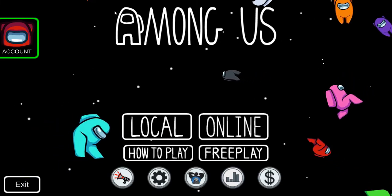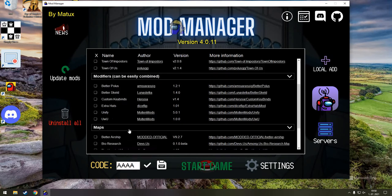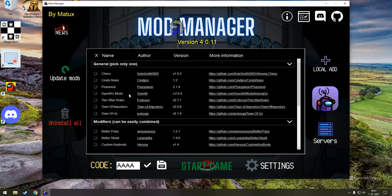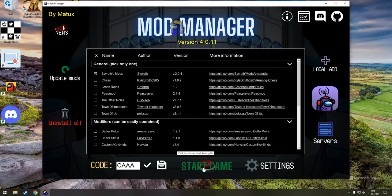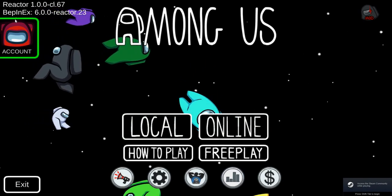I'm going to show you how to do this. You have to uninstall first, then choose which role you want to play. There are maps like the Battery, Research, Haunted Mansion, and the Maze. Choose what you want — I'll choose Serious Mode. Click 'Update Modes,' then click 'Start Game,' wait some time, and Among Us resets with the new map pack.